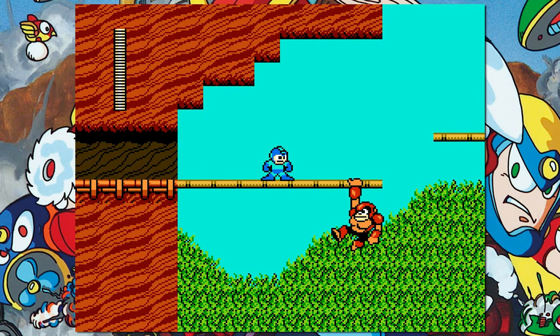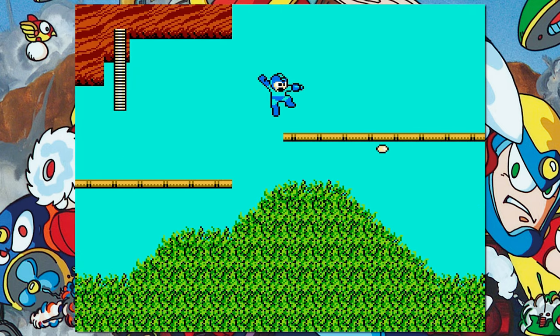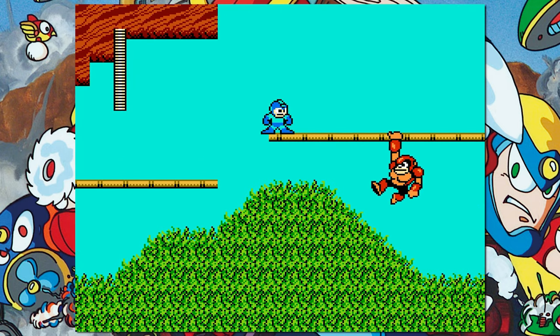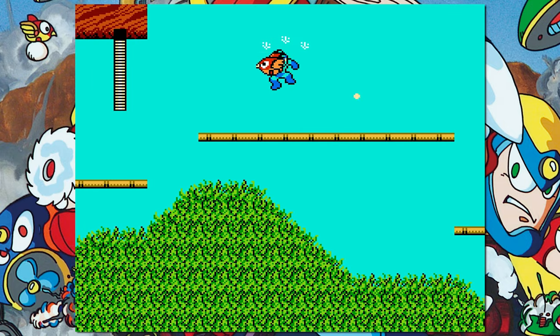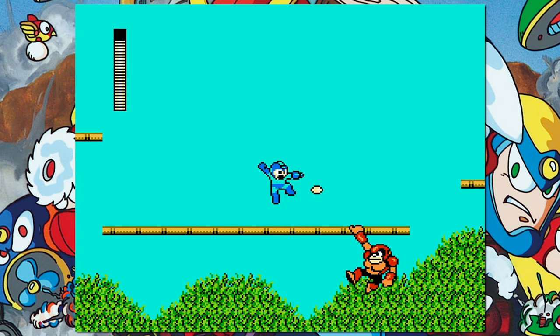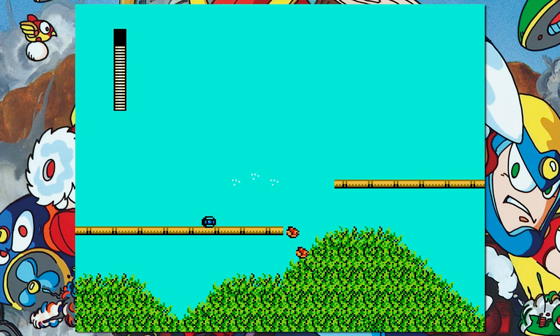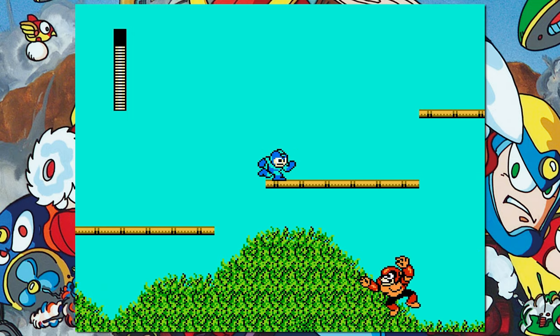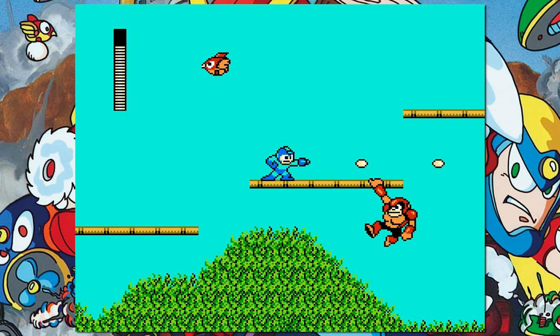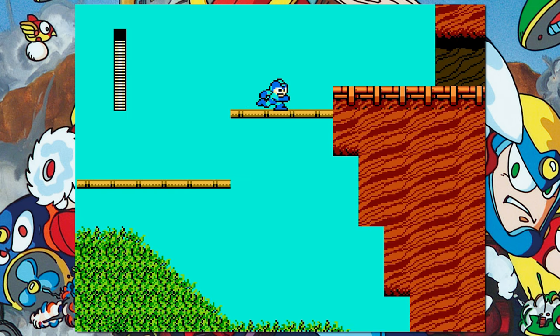Wood Man stage, believe it or not, has a few holes along the bamboo section of the level, and these are actually very stupid. They're extremely easy to avoid, which already makes them look pretty dumb, but what makes them actually annoying is the fact that they get in the way of the giant zip that you do in this stage. Of course you can memorize where the holes are, which is what you're supposed to do when you zip, but that's really annoying. Sadly, this isn't the most annoying hole from every Mega Man game though, so this hole is off the hook for now.